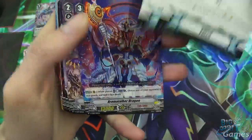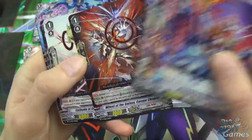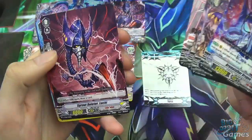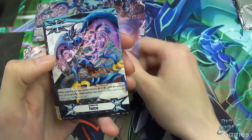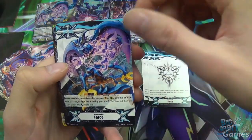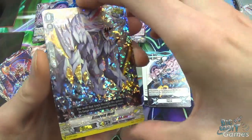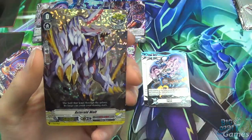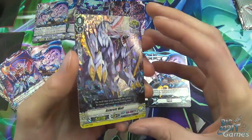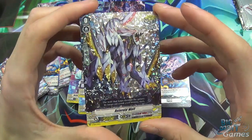Then you have the gifts — two Force gifts. We also see one of each of the cards again, with one at random being a foil card. The foil card here is actually Asteroid Wolf. Foiled triggers are quite desirable because you're going to have them for a long time — may as well have them look good. It's a very pretty foiling on that trigger.